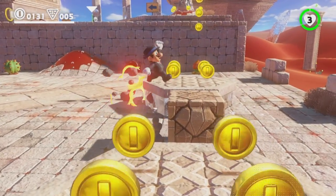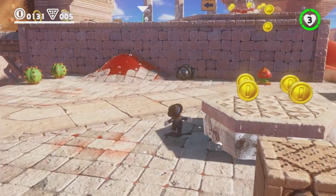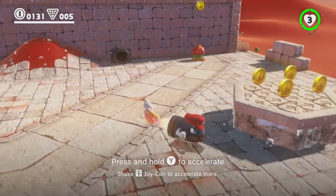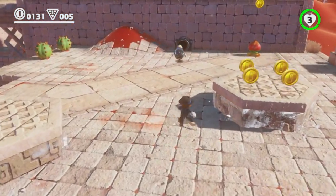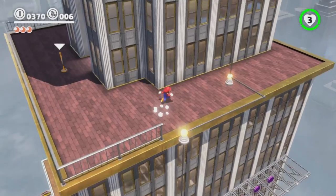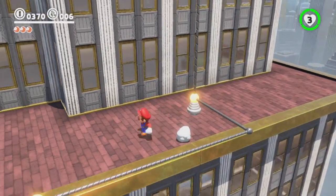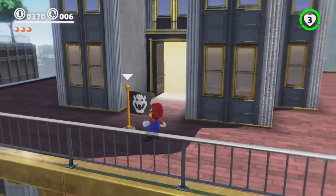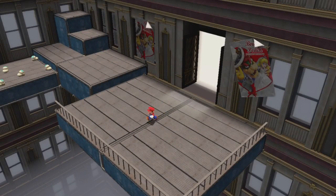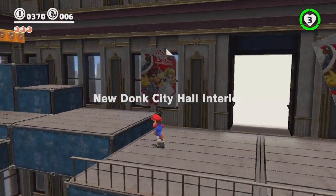Importantly, you don't need to do this. If you want a purist 3D Mario game, it seems that you can get it. Where I zipped up the side of a building, I quickly discovered there was actually a platforming path up through the building centre, and wherever there were bullet bills, there were also moving platforms I could have used instead. There might be some little areas locked off behind needing to use the cap, but the main path is definitely catered to.